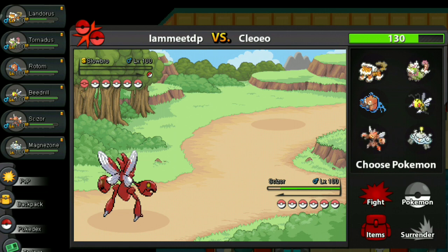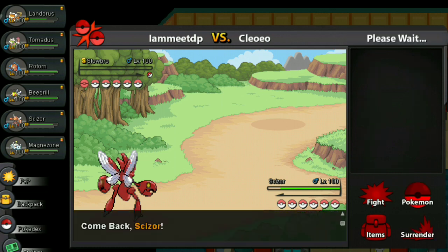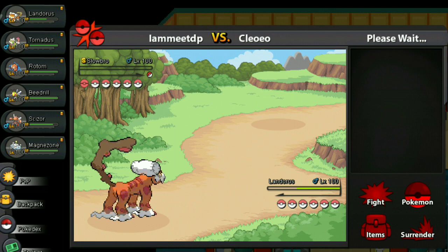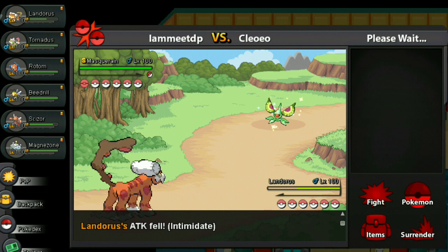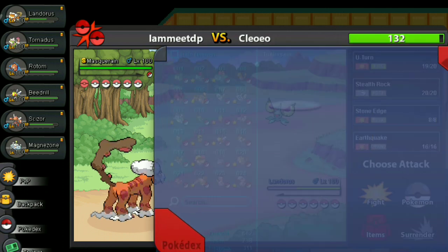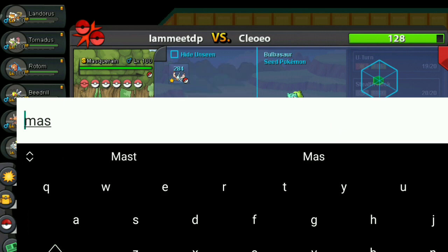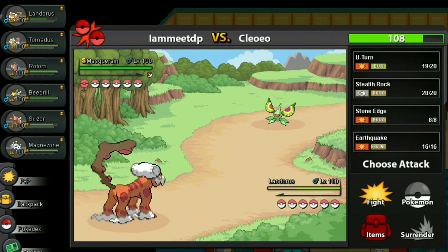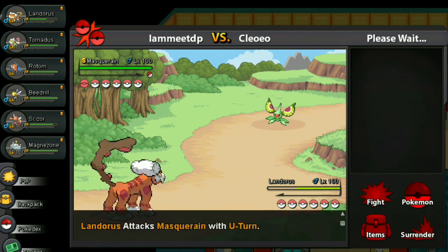My opponent is taking way too long to choose his moves — oh wait, it is my turn! Really sorry, I just got sent back to the old times thinking about the meta. I feel like an old dude already. Let me look at Masquerain. If you are making your opponent wonder what kind of Pokémon they're against, you're already winning. I should be able to kill easily with Stone Edge, but I fear it's focused. Finally it does — nice! I'll U-turn out to Tornadus.